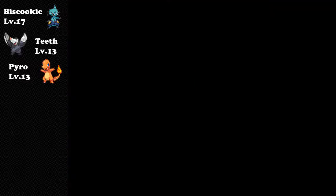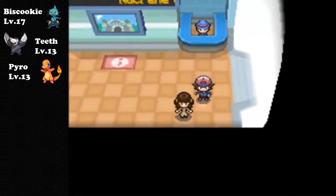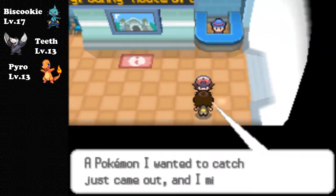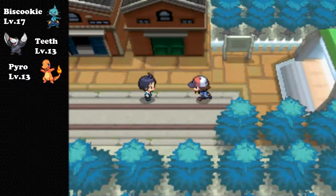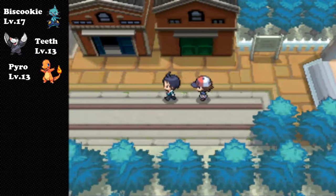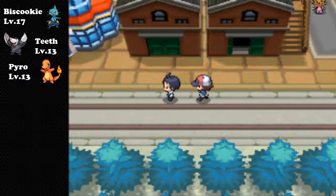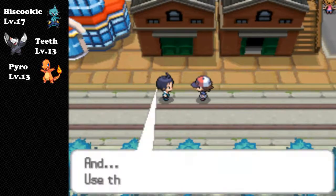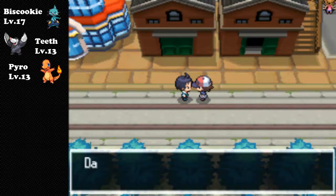Hello YouTube and welcome back to a Pokemon Black and White let's play. We're heading to Nacrene City. As you enter the city you'll be greeted by your rival Cheren, who's gonna show you to the Pokemon Center - like you don't know what a Pokemon Center is already, because we've been through two or three towns. Then he gives you three Chesto berries.